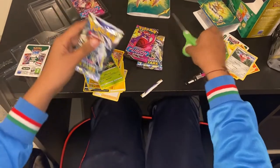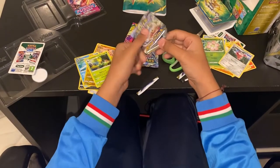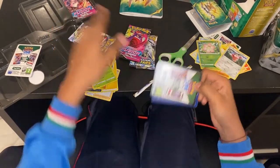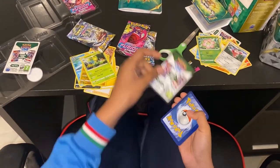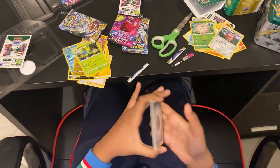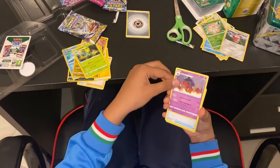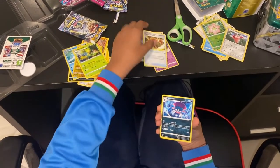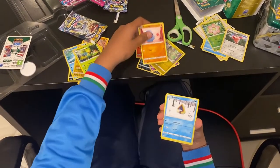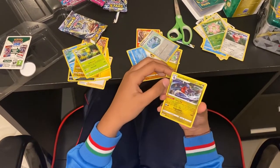And now we have another Brilliant Stars pack. We have basic Energy, Cradle, Cradle, Hunting Gloves, Bewear, Chimchar, Beldum, Exeggcute, no holos, Fresh Water Set, and a Hala's Glamour Jump.